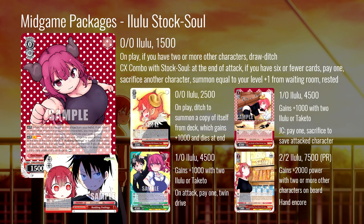Next, our first weird combo — the Ilulu stock soul. On play, if you have two or more other characters you can draw-ditch. It combos with the stock soul: at the end of the attack, if you have six or fewer cards in hand, pay one, sacrifice another character from board, and summon something from your waiting room rested equal to your level plus one. It's fake standby, and a whole lot more expensive than standby, but there's no actual standby trigger in this set — so if you wanted to run standby, this is as close as it gets.